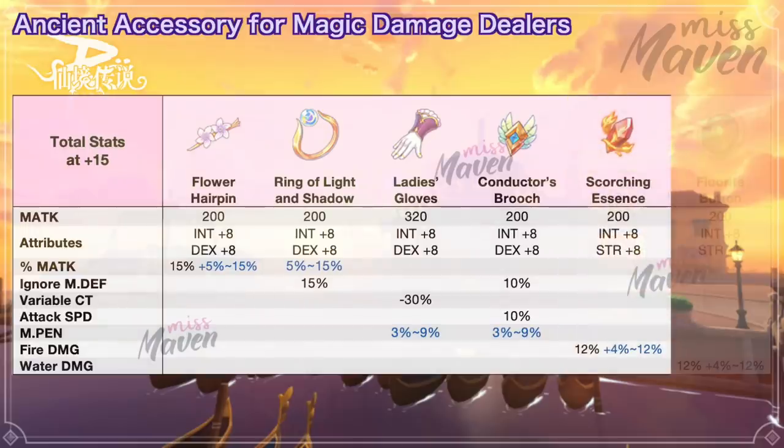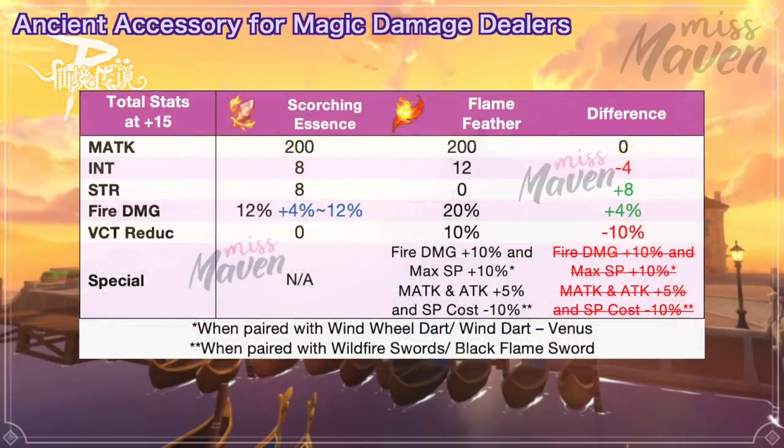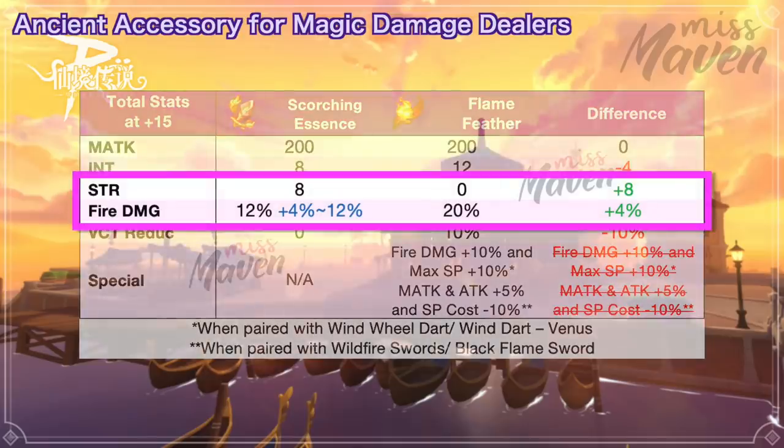Next, we have the Scorching Essence for boosting fire element damage. It grants plus 8 int, plus 8 strength, and up to 24% fire element damage. In comparison with Flame Feather, you'll gain 8 more strength and 4% fire element damage if you get the ideal random attribute.